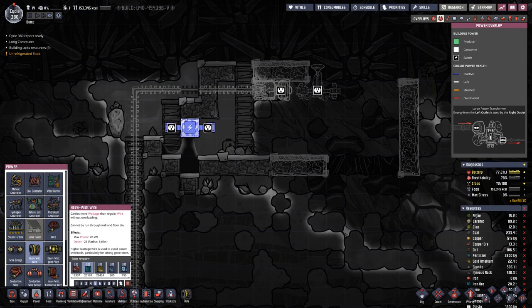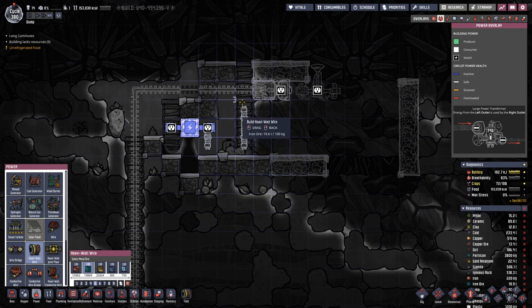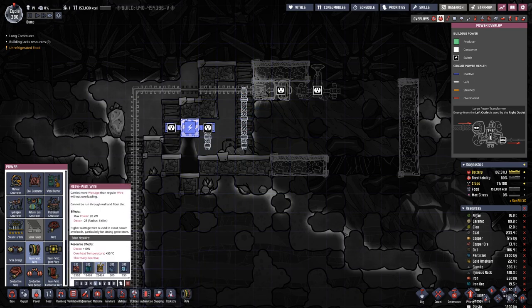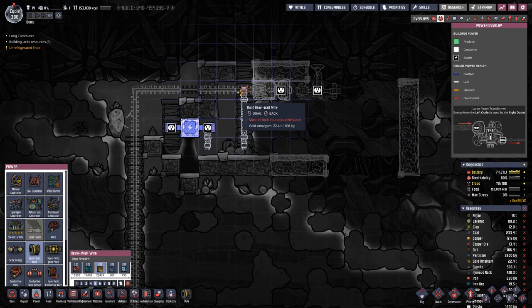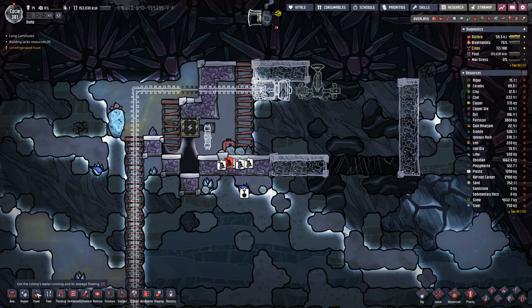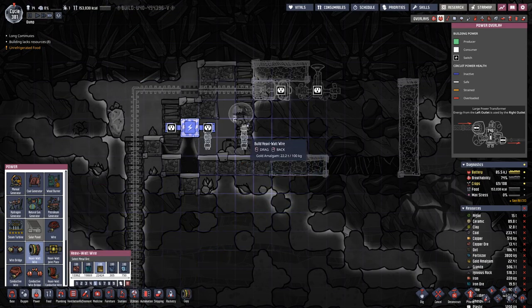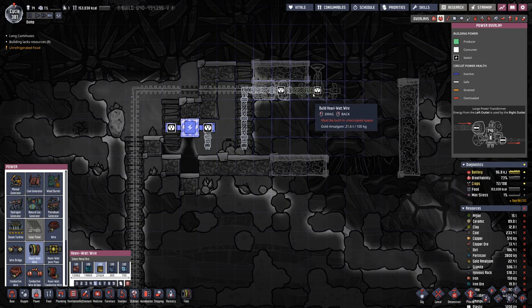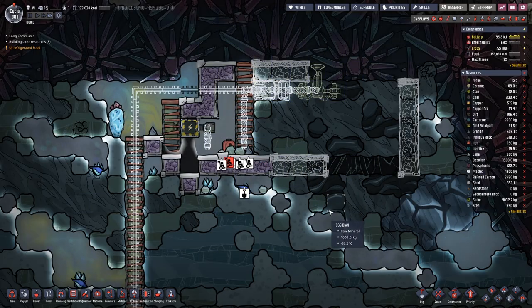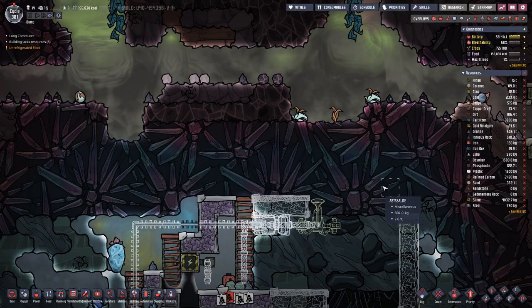Planning for the wiring goes like this: we will have another switch plate over here, and then we basically can do this. Maybe we should do this not with iron, but with copper amalgam, which can take a bit more heat.